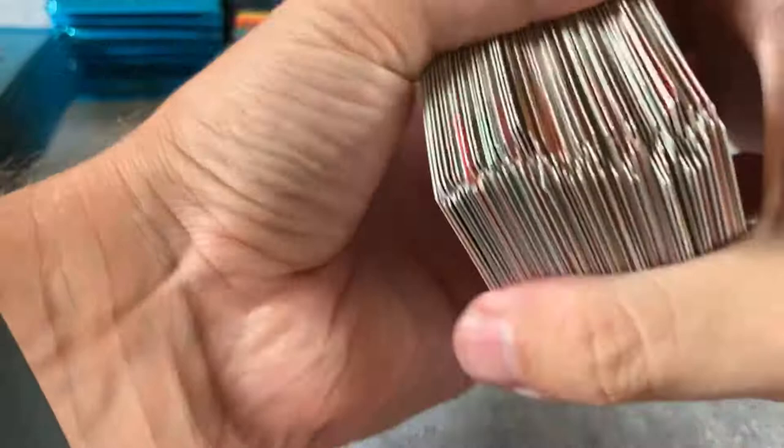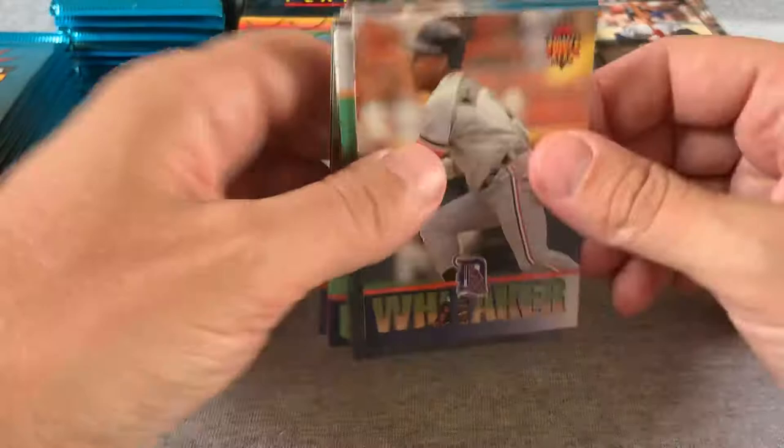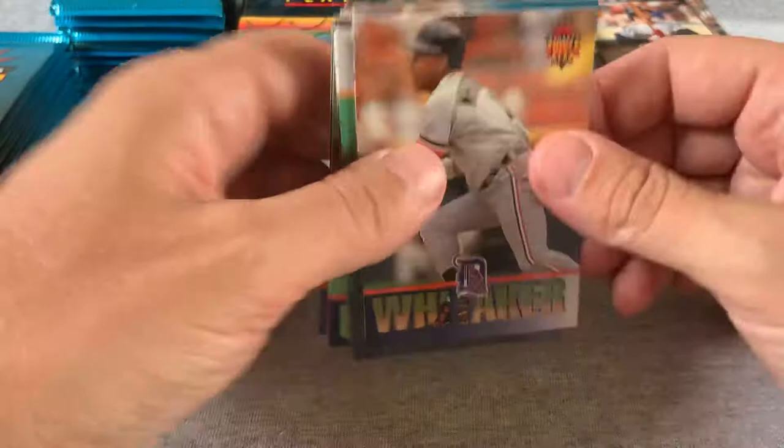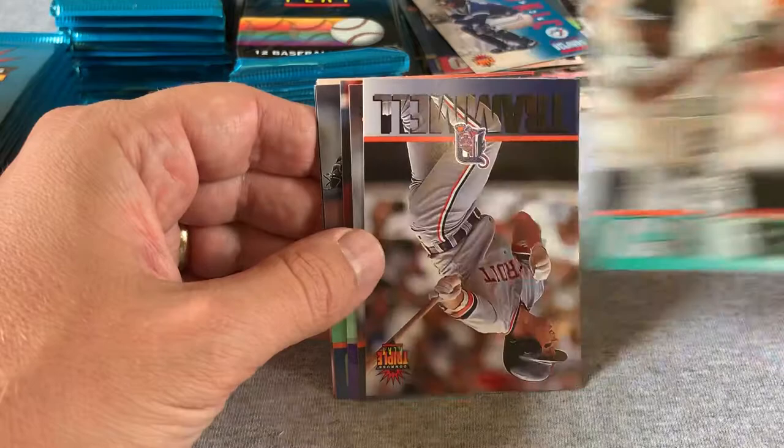In a way that's good — it seems like they have a fairly random process for putting these packs together. Carlos Delgado rookie, he had a good career. Alan Trammell again. There's a Barry Bonds. Another Galarraga. David Cone. I think this is the third or fourth Andre Dawson.